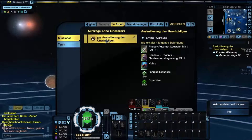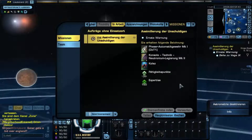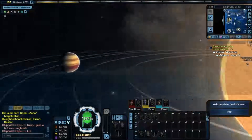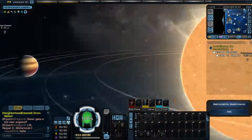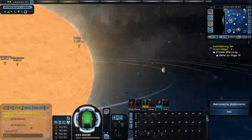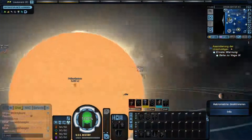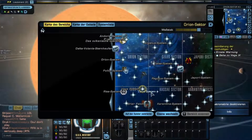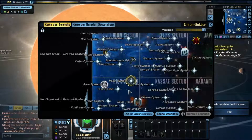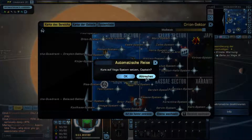Aufträge und Einsatzort. Assimilierung der Unschuldigen. Ernste Warnung. Gehe zu Vega 9. Pollux System, 0,92 Lichtjahre. Vega 9 sollen wir. Kinja System. Wo ist denn? Vega System, wo sind wir gerade? Da. Kurs auf Vega System setzen.